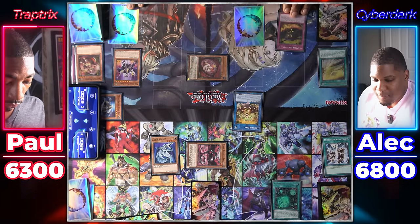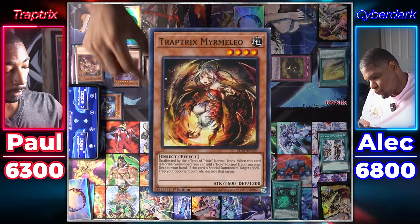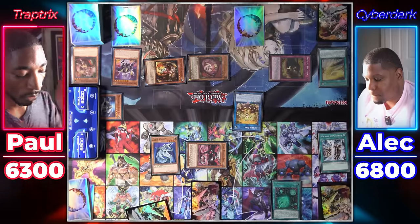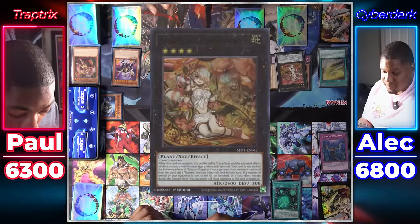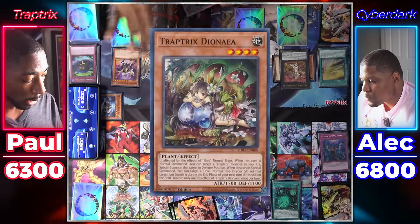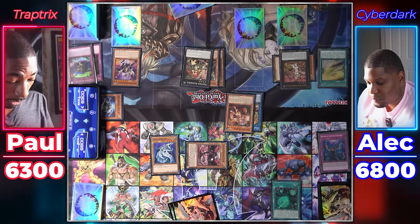Draw for turn. Activate Trap Tricks Holy Taya — it Special Summons in defense position. Since I used a normal trap, I can Special Summon a Trap Tricks monster from my deck — Trap Tricks Myrmelio. When it's Special Summoned I can destroy a Spell or Trap on the field. Target your face down card, hitting my Myrmelio. Since I used a Trap Tricks monster's effect, I set another normal trap — Trap Tricks Trap Hole Nightmare. We're overlaying for Pinguicula. I detach to add a Trap Tricks monster from deck — Dianaea. I Normal Summon Dianaea to summon a Trap Tricks monster from the graveyard — Alamaris. Then I do some Link summoning for Killaria.